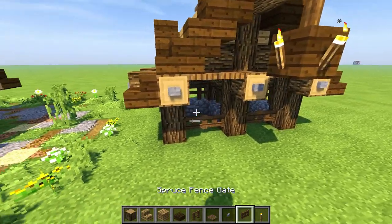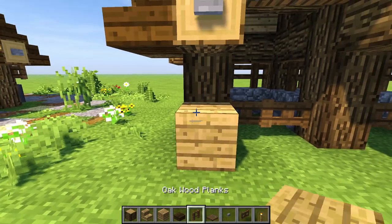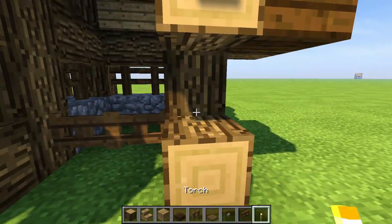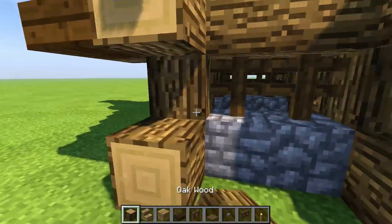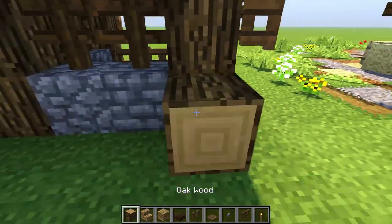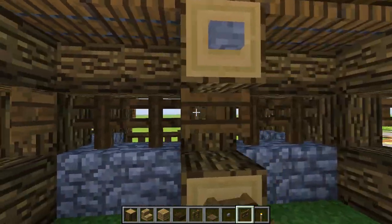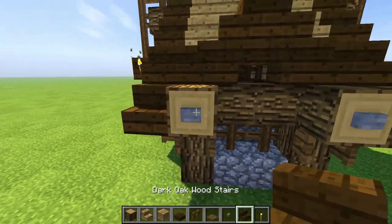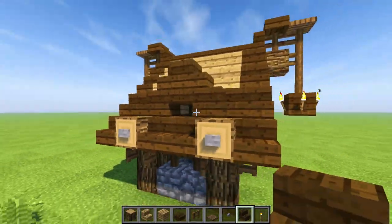One more tiny thing — put the fence gates right over here. To do this properly: place any block, then put a gate, get rid of that block — that's how you place your gates. Do it all the way around; use those blocks as placeholders. Drop that, drop that, all the way around. Then get rid of your placeholders because you can't put fence gates without something on the bottom.